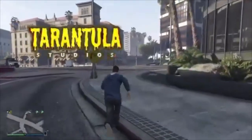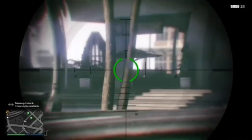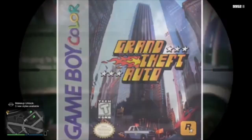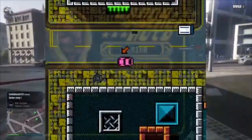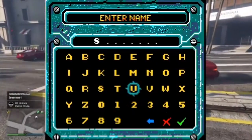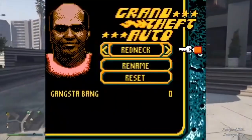Developed by Tarantula Studios and published by Rockstar, released in October and November of 1999 in North America and Europe, was the first ever GTA game to be ported to the original Game Boy and Game Boy Color. Much like the PlayStation and PC, the game has you select from a number of characters to complete missions with. However, the Game Boy port technically features more characters based off of the development team, accessible via a cheat code by changing the name of the character Kelly to Sumner.